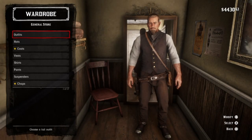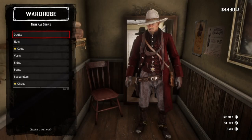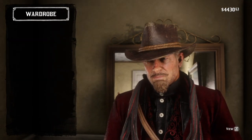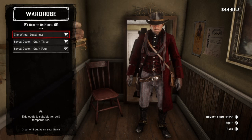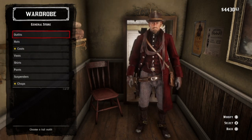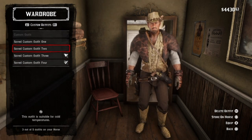With your offhand holster-less outfit equipped, store the desired outfit on your horse. Go change into the outfit, then return to your wardrobe. All you have to do is make the outfit a custom outfit — you can do this by switching hats and a myriad of other options. Now save it as a custom outfit. Don't worry, you can always go back to the authentic look by re-equipping the original outfit pieces. Another great perk to this method is that when you reload the game or simply come back to it, your outfit will still have no offhand holster attached to it.